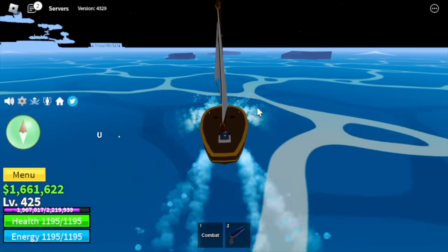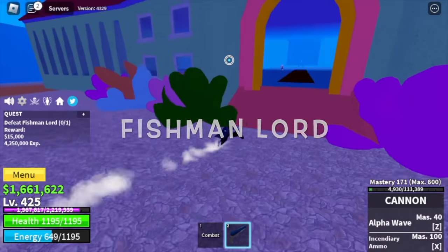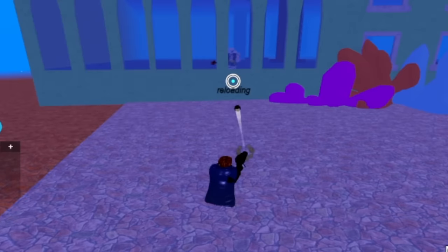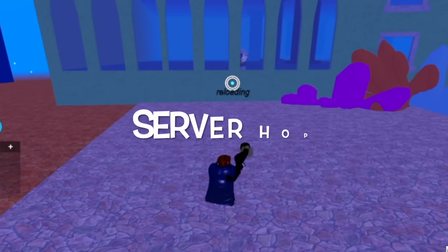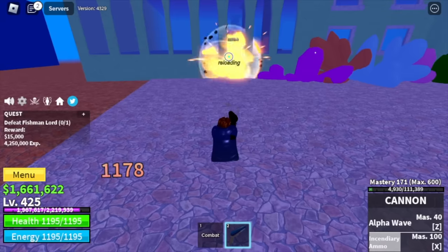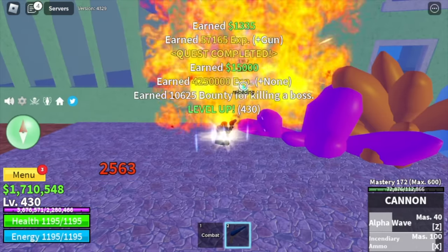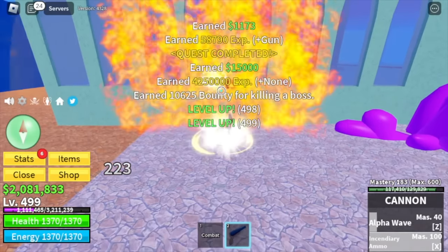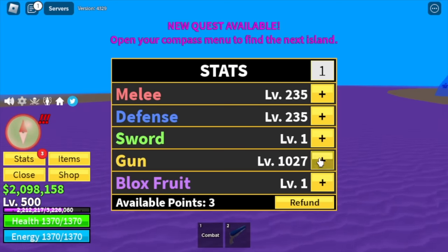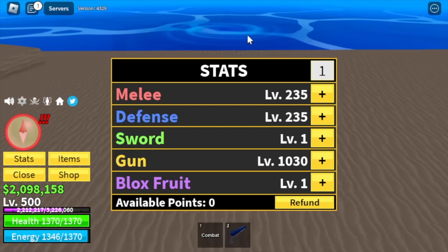After that, next island is the Underwater City. Target is the Fishman Lord only. We're gonna do wall strat again — lure him, and that's it. Server hop, it's very easy. Just use your left click and some of your skills. Because of this strategy we're gonna grind here until we reach level 500. Gun is 1030, melee defense 235.